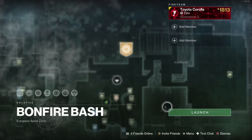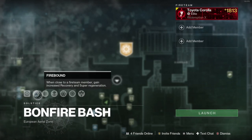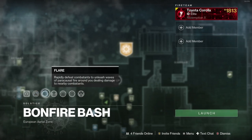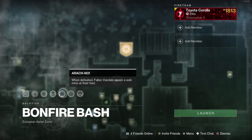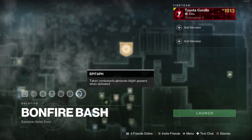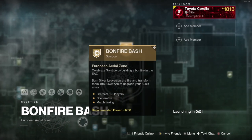The bonfire bash — let's see what the modifiers are. Increased recovery and super regeneration — that's pretty nice. When defeated, scion spawn void grenades. And when defeated, fallen vandal spawn a webmine. Oh my god, I really do not like the webmines. Let's give it a shot.